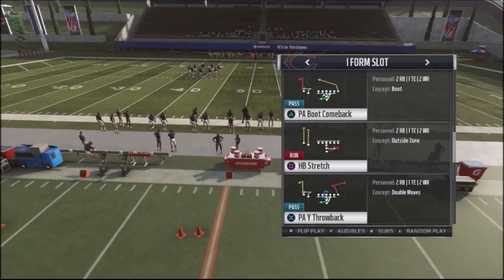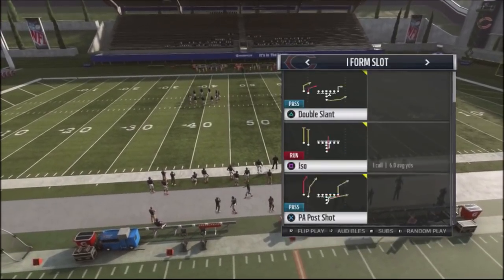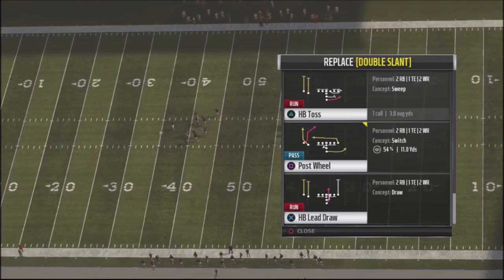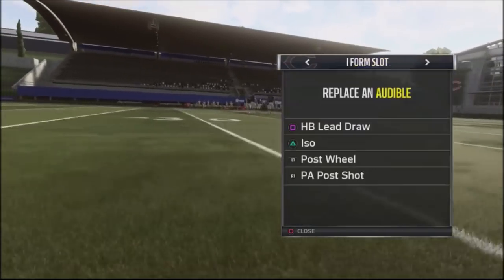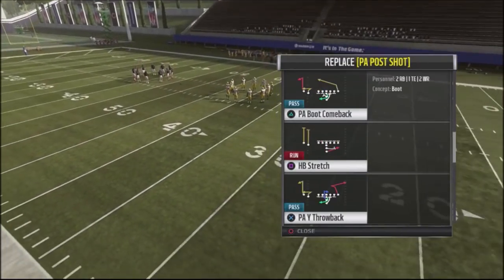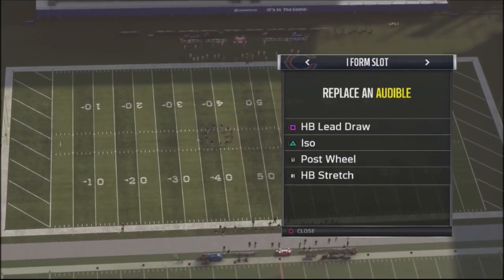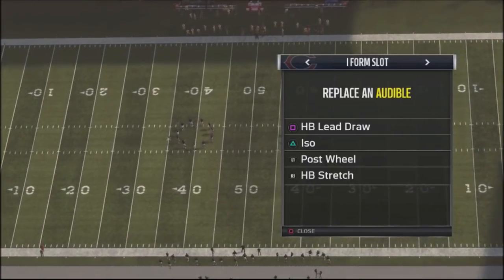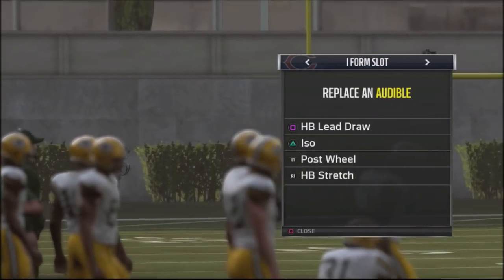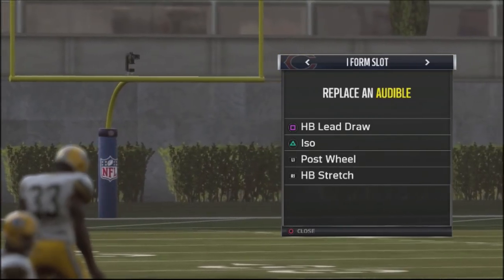But I don't necessarily like these plays. I want to attack my opponent with the run game. What I'm going to do first and foremost is get rid of the double slants and replace them with the halfback lead draw. The play-action post shot I'm going to switch with the halfback stretch. The ISO and the halfback lead draw work similarly, but the lead draw is better against zone coverage. And then post wheel we're going to leave as is, along with the halfback stretch.